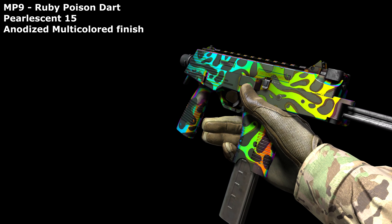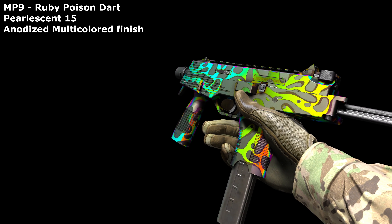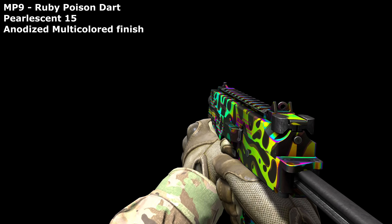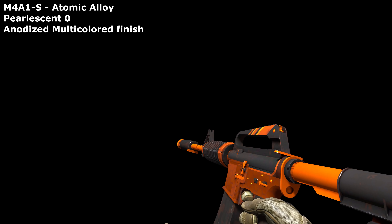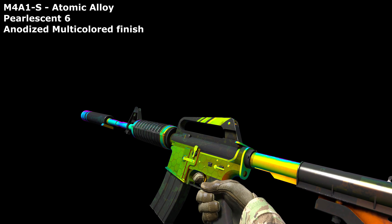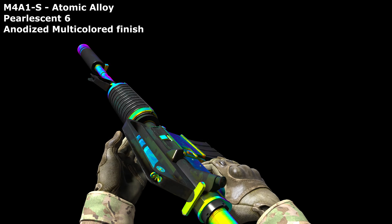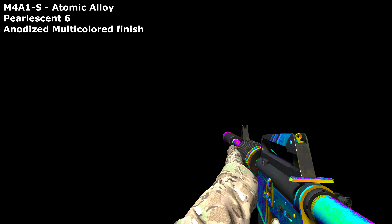But my favourite is the Ruby Poison Dart. It's shamelessly RGB but I don't care. It cycles through the colours in a mesmerising fashion as the angles change, too. And the Atomic Alloy with the same anodised multicolour finish does the same thing, but maybe less tastefully since the bits of colour are a lot bigger. Still, I'm sure there's a buyer for this out there somewhere.